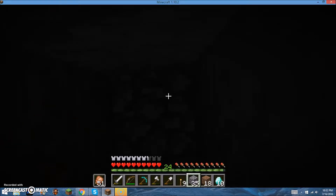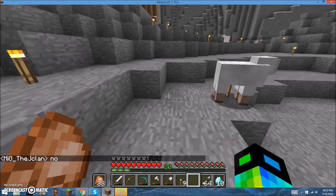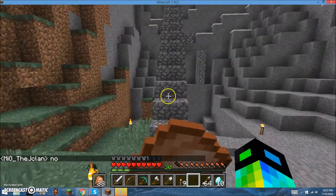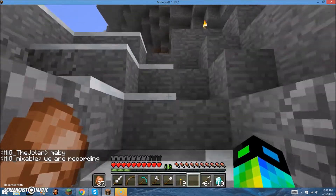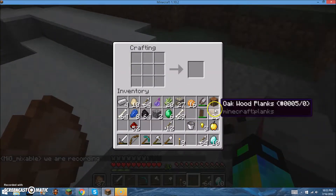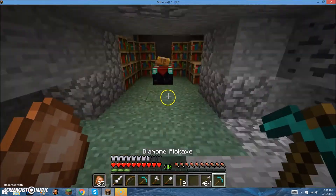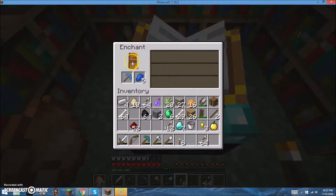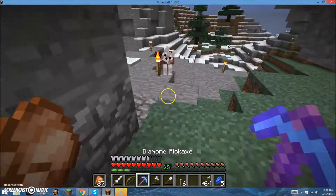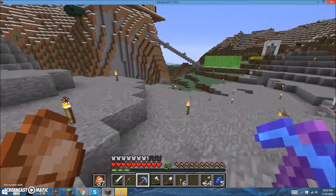Alright, I'll be back when I have level 30. Guys, we're back — and yes, we are at level 30. I got myself some love, and I'm about to enchant. As you saw earlier in the video, we're going to get Fortune 3. Here we go — the best enchantment possible! Efficiency 4, Unbreaking 3, Fortune 3. Wow! Yes! Let's go get some diamonds!